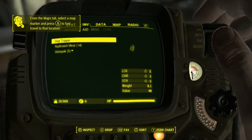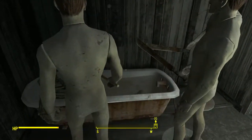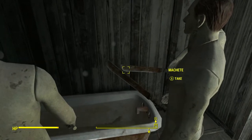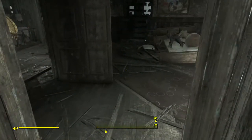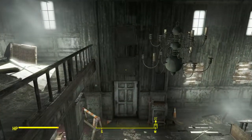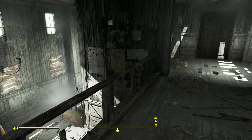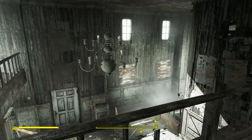However, it debuffs your strength to 2 — but we're going to need that. Also, if you want to grab a machete or two, you can. This is a pretty decent melee weapon to start out the game with. So now that we have our Daytripper, let us head over to Sanctuary and get this thing up to 11.